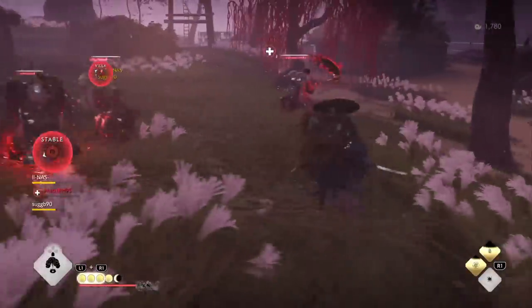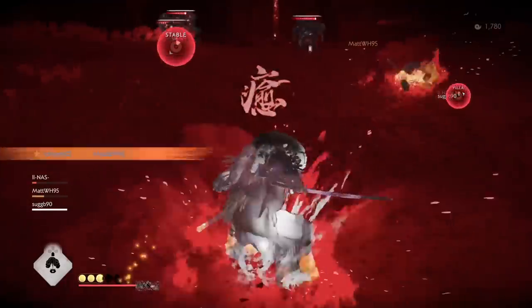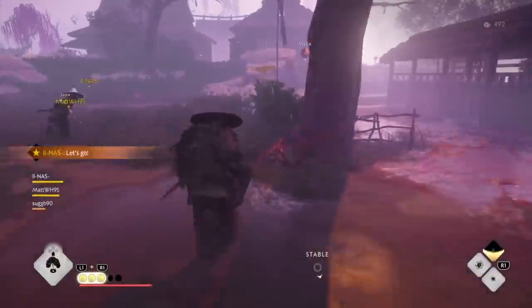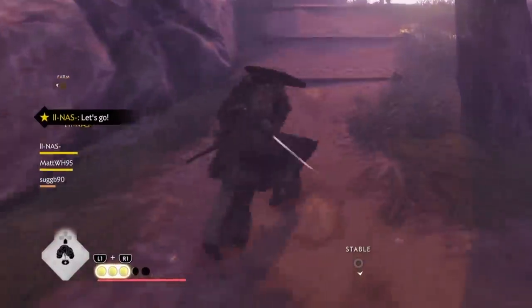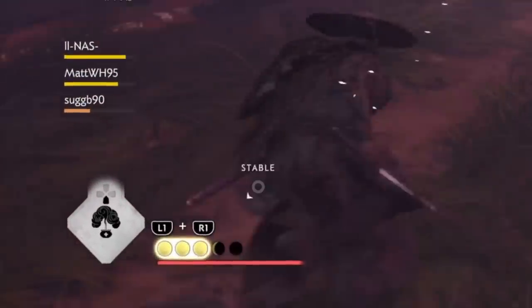So with this ultimate in hand, as long as I'm alive, I can bring back all my teammates to life as they go down. And when I bring them back, as you can see, the enemies catch on fire. That is an absolutely game-changing ability, and that is why if you're using the Ronin, you must have three Resolve Points available at all times just in case a teammate goes down.